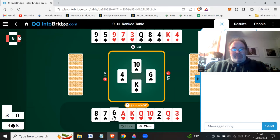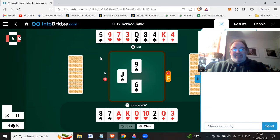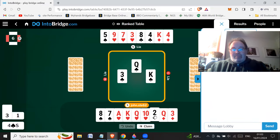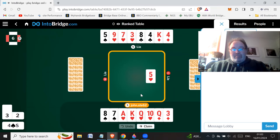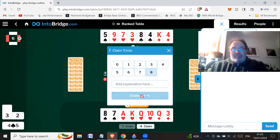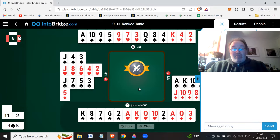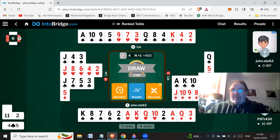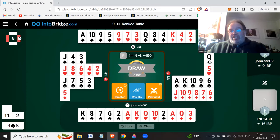If I played the king of spades first, I would have been laughing. Damn it! Oh well, I discussed it. They had a 6-5. Yeah, they have to have some shape because they don't have many points. The question was: do I play them for all the points and a flat hand? Or could they have the queen of spades singleton and this kind of a hand? Oh well.